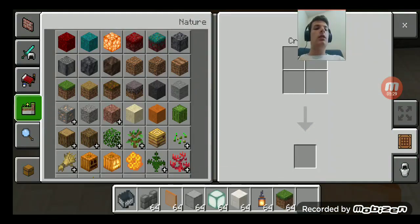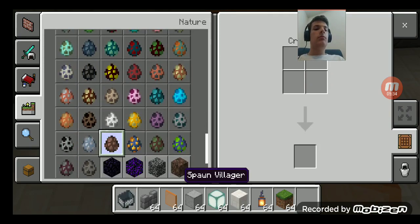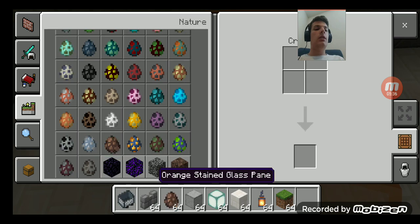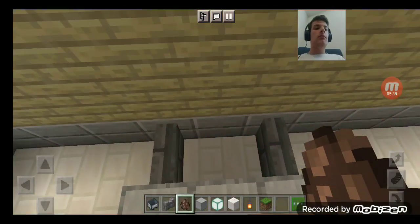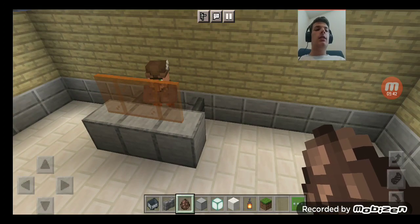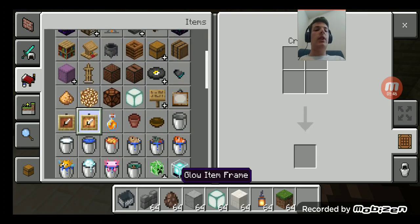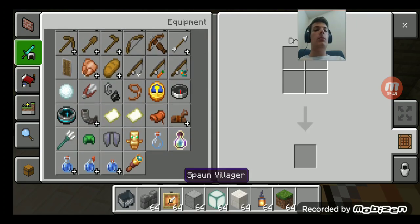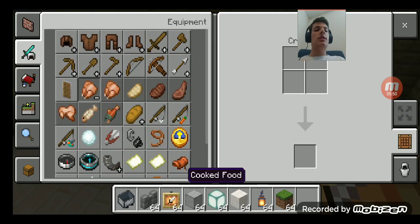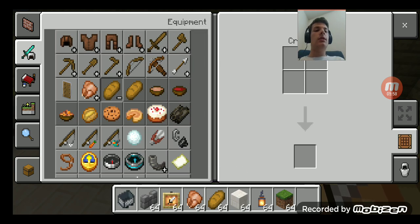Now I'll get a villager out. I'll get the glow item frames out, and what will this restaurant be serving? Of course, they'll be serving this and this, and for the dessert, this.